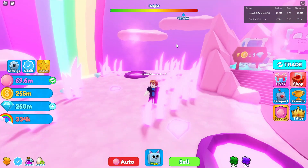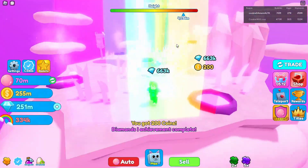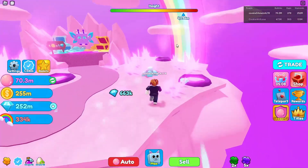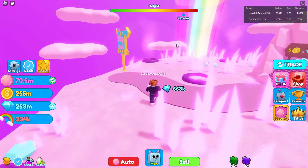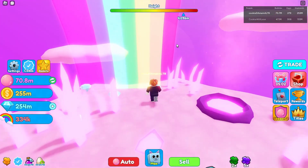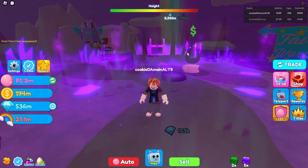We went ahead and unlocked the Fairy World. For now I'm just gonna go around here and start picking up some diamonds because I get at least a million per diamond pile, so that's a pretty good tactic until we get our next gift in about five minutes.